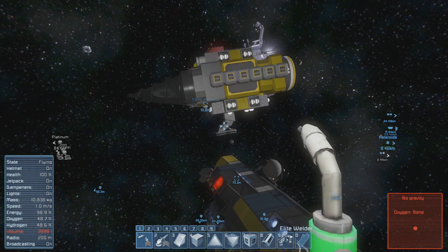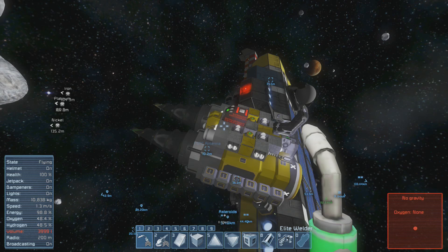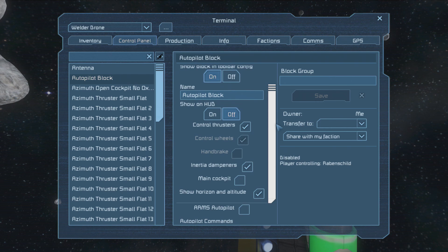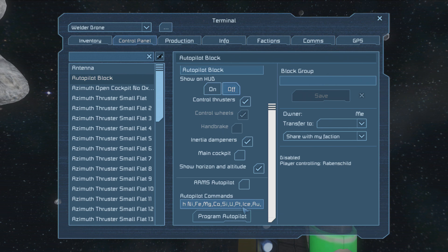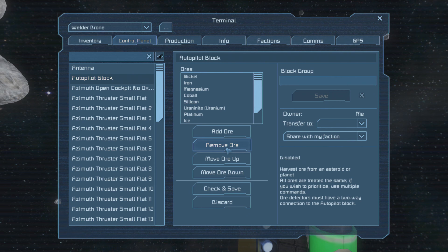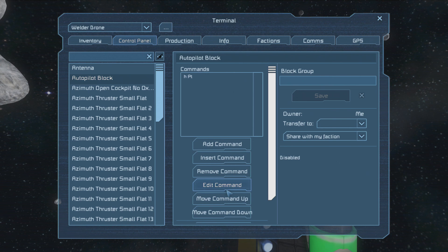Let us go and set that up. We will use our wireless connection here, basically. We take the autopilot block and then go and set that up. It is set up to mine all the ores. I can go and edit this command. At the moment I have all the ores brought in. I will remove some ores just to get it to mine platinum only. That would be nice because then it just concentrates on that. Okay, we check and save this. It is set to harvest platinum.